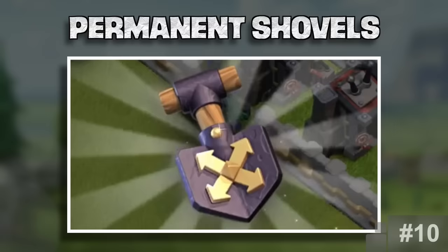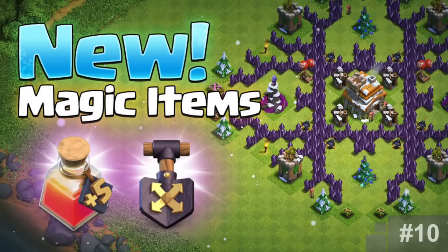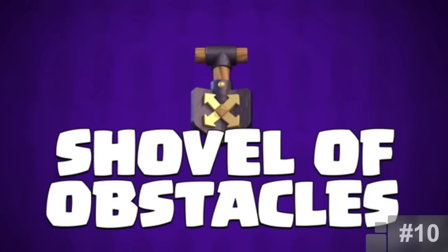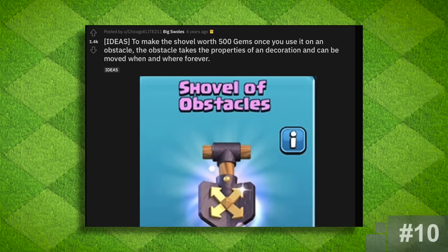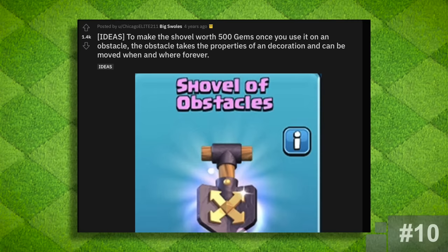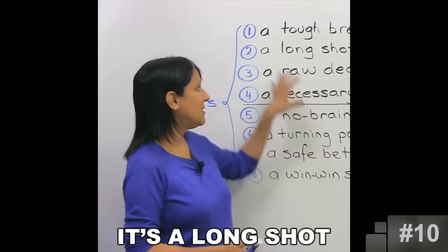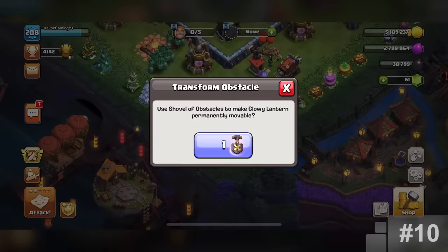Permanent Shovels. When shovels were added, there were a couple of issues with it — it was too expensive and it was a one-time use. For years, people suggested some tweaks to make it worth its cost. One of the most popular ideas was posted in January 2019: once the shovel was used, the obstacle would take on similar properties as a decoration so you could move it around freely whenever you wanted. It was a long shot, yes, but in December of 2022, this exact change was made.